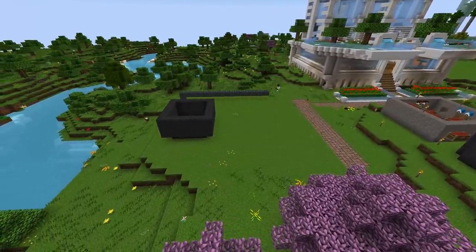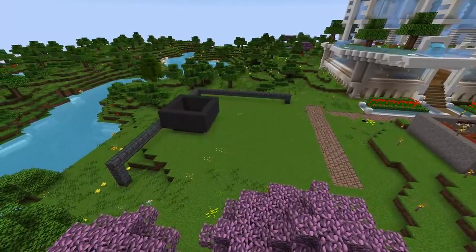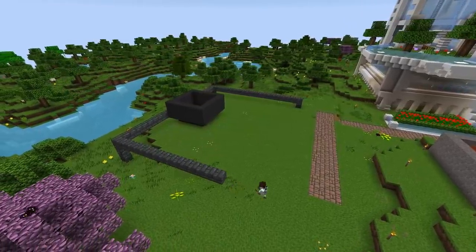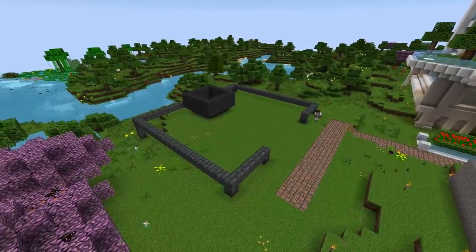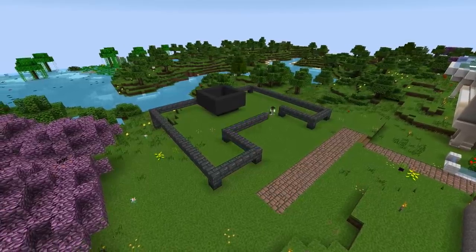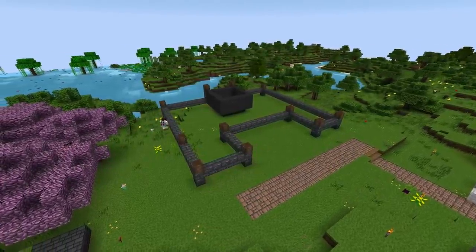Now, most of the time when you build a smeltery, you think it has to be quite tall so that it can fit a lot of ore in there and has a big capacity. But hang on a sec — why does the bottom of the smeltery have to be on your floor? Why can't you submerge it a little bit below the ground? And so that's what we've done here. We've got two layers of the smeltery being below the actual floor.